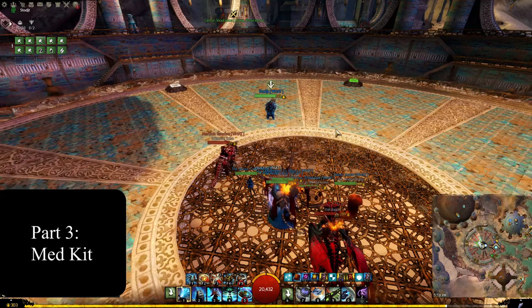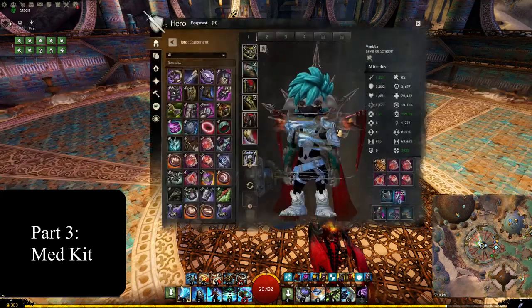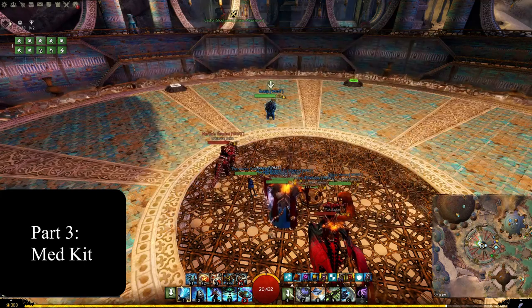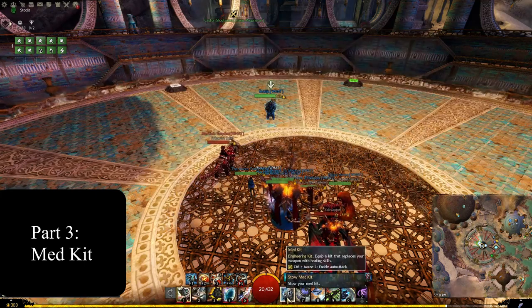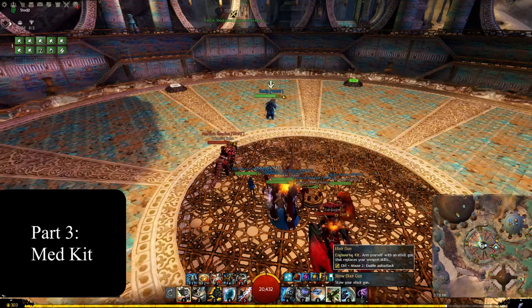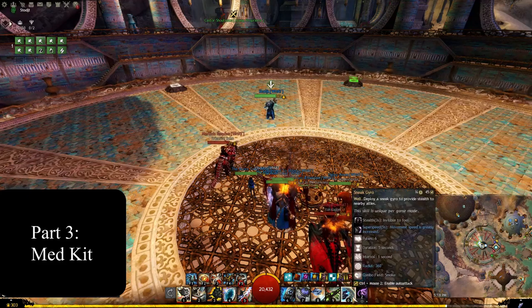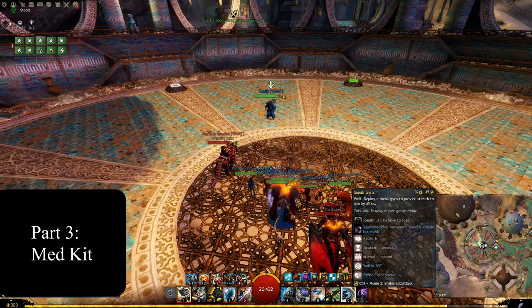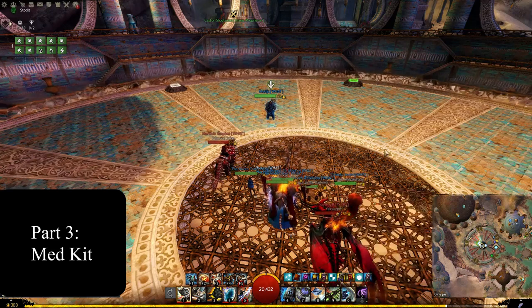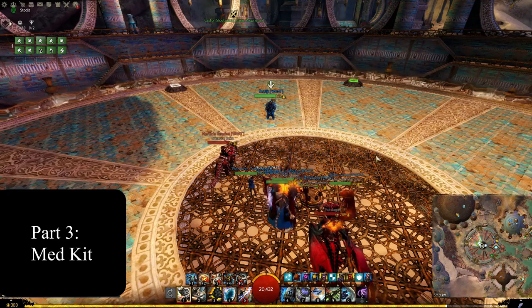The utilities we run are Med Kit, then Bulwark Gyro, Purge Gyro, Elixir Gun, and finally Sneak Gyro — any of these can be arranged in whatever order you prefer. Hammer gives you hammer skills which we'll address later.